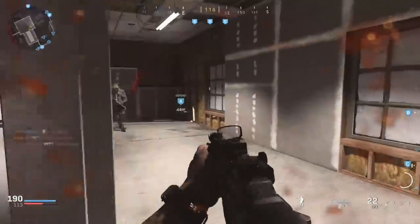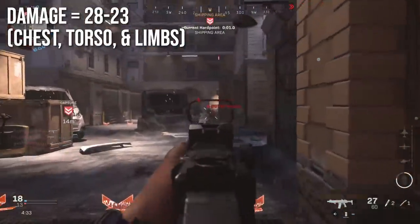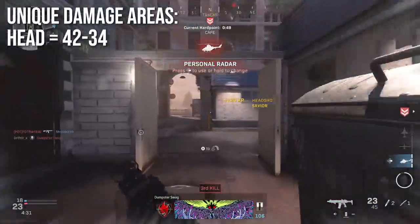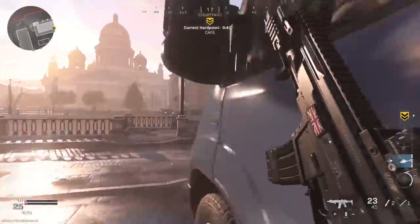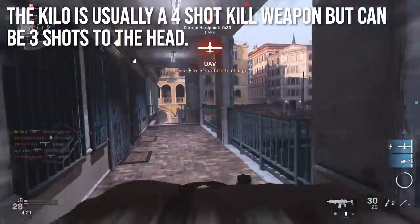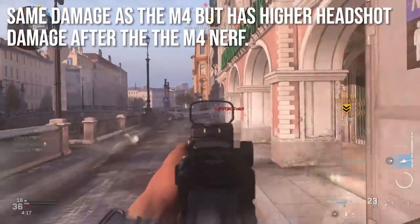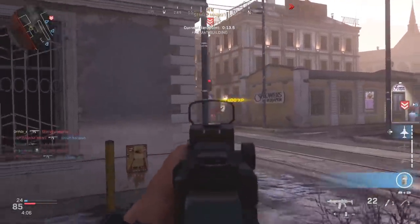The Kilo 141 deals 28 damage to the chest up close, decreasing to 23 at long ranges. This applies to the chest, torso, and limbs — hands, legs, feet. The unique multiplier area is the head, dealing 42 damage up close and decreasing to 34 at distance, making it a three or four shot kill to the head depending on range. The Kilo is usually a four shot kill but can be three with a headshot. This is the exact same damage as the M4, but now with a higher headshot damage after the M4 nerf.